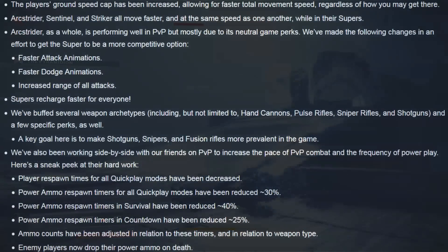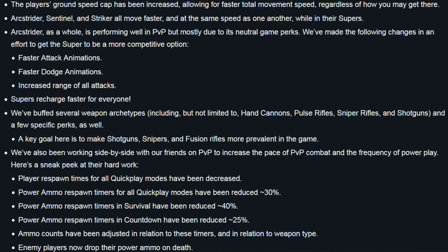Moving on — the player's ground speed cap has also been increased, allowing for faster total movement regardless of how you get there. Arcstrider, Sentinel, and Striker all move faster and at the same speed as one another while in their supers. Arcstrider and its super will have faster attack animations, faster dodge animations, and increased range on all attacks. This is definitely a godsend for Arcstriders. The neutral game for Arcstrider is pretty good, but the super is one of the weakest in PvP right now because of just how hard it can be to land a kill, especially when gap-closing or going up against another super. So faster attacks, a faster dodge, and increased range — that gets a thumbs up from me.